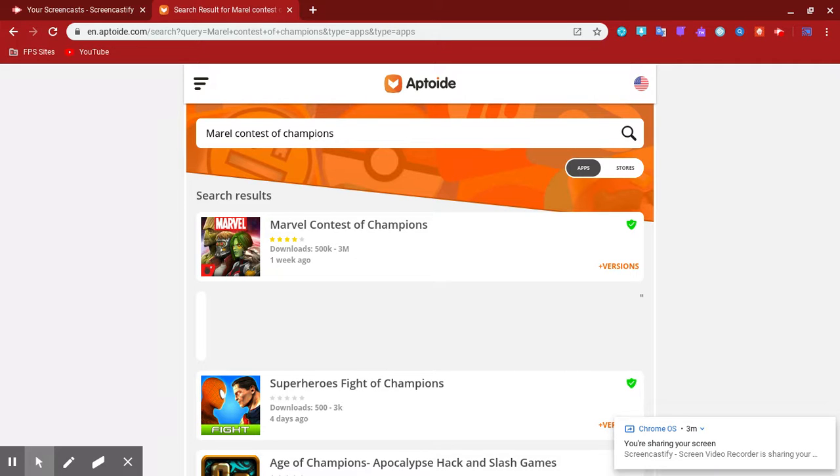So yeah, that's how you download free games. You download the APK, and once you download that you can download any game.